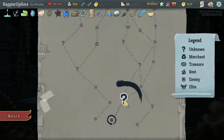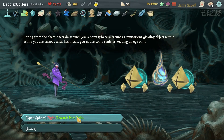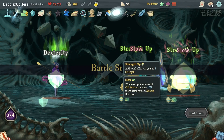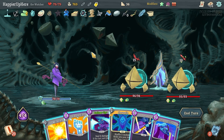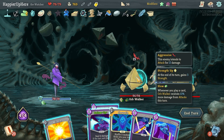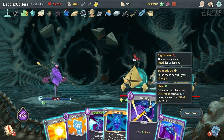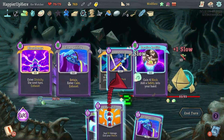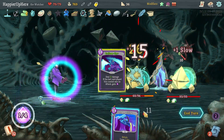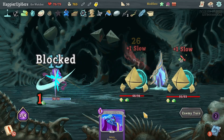Definitely want to fight for the rare relic here. Not the best start — let's do Miracle, Chrysalis, Defend, then Empty Fist and Follow-Up. I probably could have played that better — yeah, definitely could have.